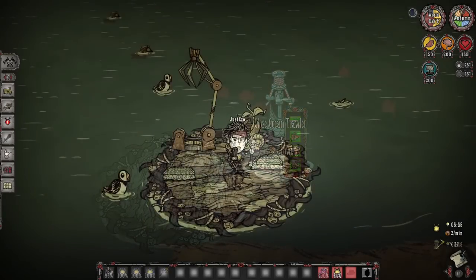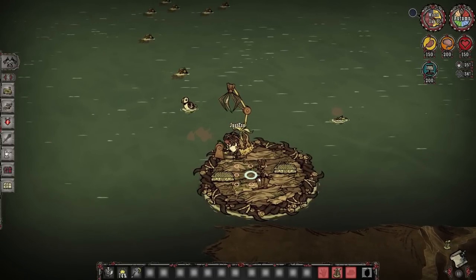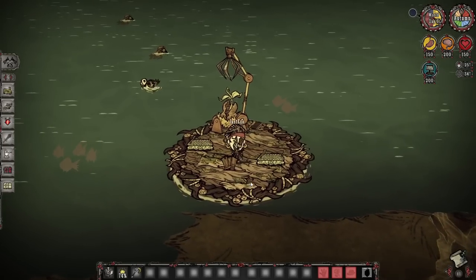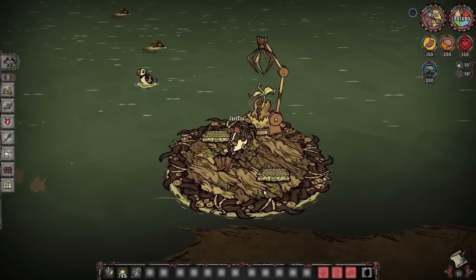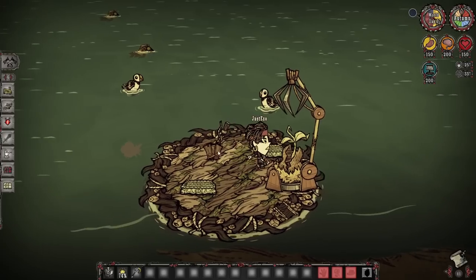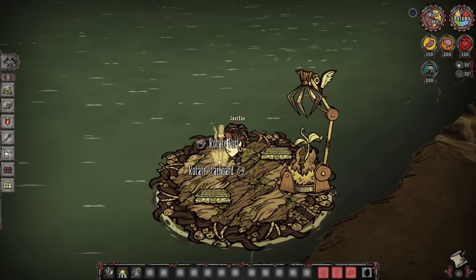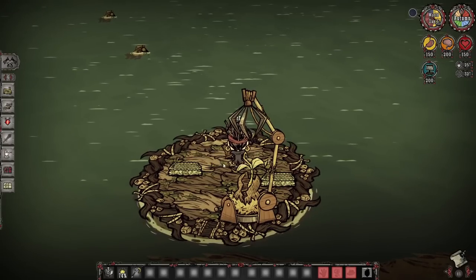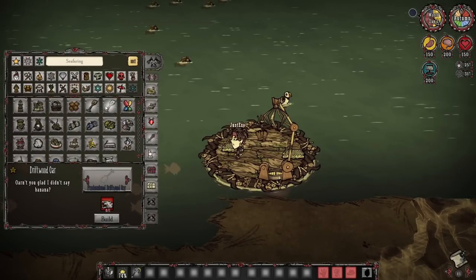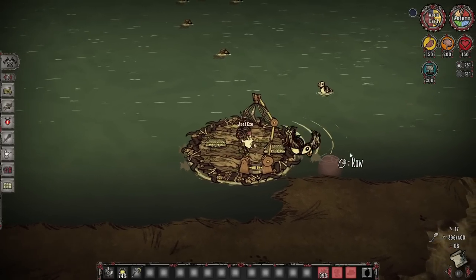The rudder is fine for when you're decorating boats. I'm a little personally disappointed because I always thought Winona should get a rudder-type item so she could sail faster but be harder to control, so having a rudder added in a different way is a little disappointing. But overall I think it was a good addition — people tend to use boats for decorations and want to angle their boats a certain way, so it's a fine addition.